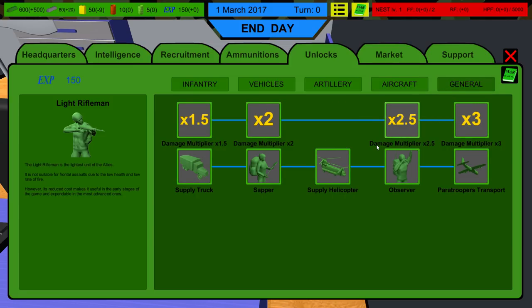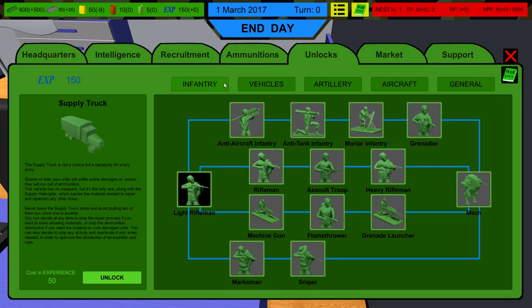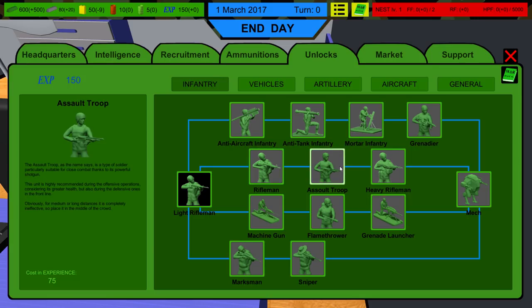You have infantry, which ends at the Mech Warrior — which is amazing. You've got vehicles, which ends at the War Machine; artillery, which ends at the Big Gun; aircraft of which there are just a ton, everything from airships to bombers; and then General, which is your extra stuff. The supply truck is actually really good because you need it to give your men more ammo. In this game, in order to win any fights, you need to get the assault troop — the riflemen just don't seem to kill ants well enough. Let's go ahead and unlock that. So that leaves us with 25 XP, but we're going to get more soon, especially when we start getting into fights.